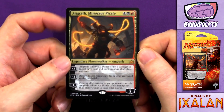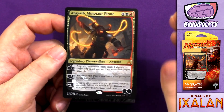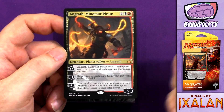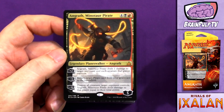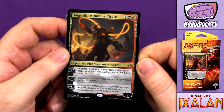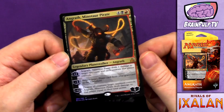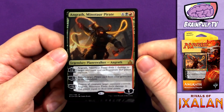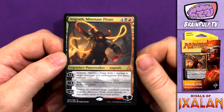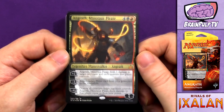This is typical of Planeswalkers from Planeswalker decks — they're costly. He's a six drop, so it's going to take a while to get him on the board. The ultimate, the minus eleven, isn't an emblem like many Planeswalkers have; instead it's a very powerful, devastating effect with the same sort of endgame feel. I quite like his abilities but don't like his cost. I do like the design of this card. Travis has called dibs, so it will be interesting to play against.